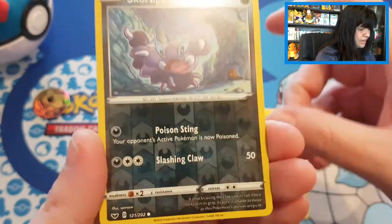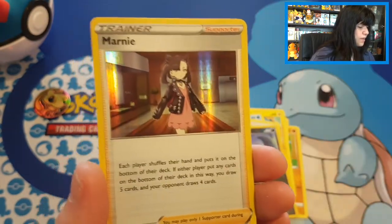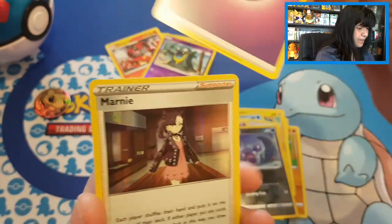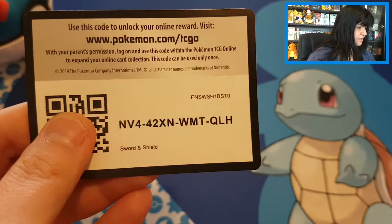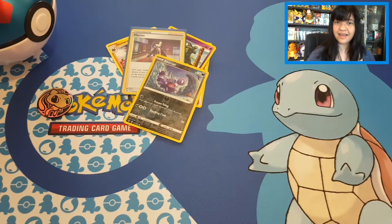We have Sudowoodo, Eldegoss, Energy Surge, Chinchou, Crabby, Minccino — a lot of Pokéballs in there. We got Galarian Ponyta, Cottonee, Skorupi, and — oh! — we at least end off with a Marnie holo, which is at least something. And then a Psychic Energy. That's beautiful!